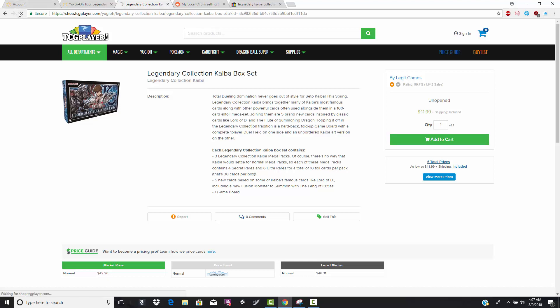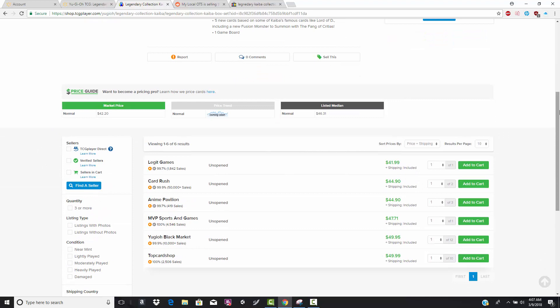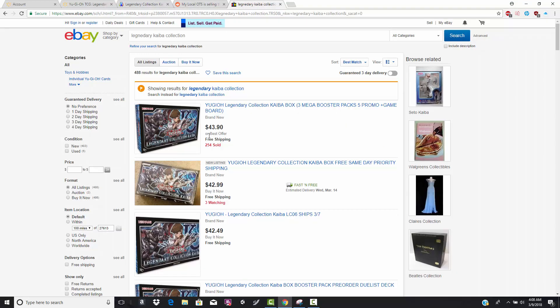The worst thing about TCG Player is you're not even saving money on taxes — you still have to pay tax on that site. So you're really not saving any money; you're just paying $12 more. Once that copy is gone, it's basically a $45 product. Same thing on eBay — one seller has sold 250 copies and is selling it basically $14 more than it should cost. If people don't know, the MSRP on Legendary Collection Kaiba is only $29.99.